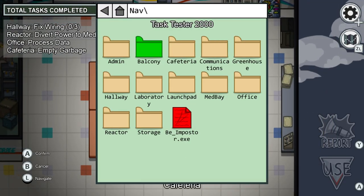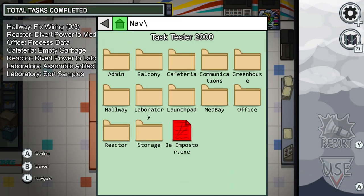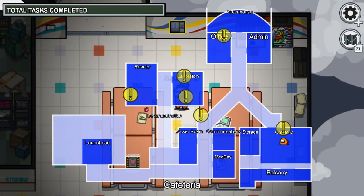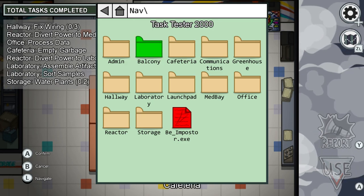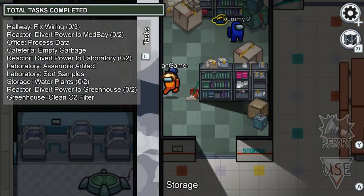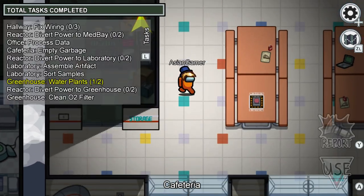In another map, MIRA HQ, there's a second one. It's in laboratory - I think it's one of these, let me just walk there. There's another one in storage, and there's also a water plants one and a greenhouse one. This one uses motion controls too - it's not the mouse, it's your hand, but you just do it like that. There you go. That's the basic one, and the second part also uses motion controls.